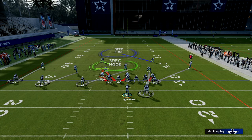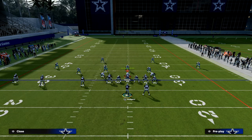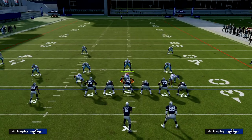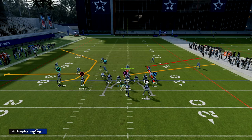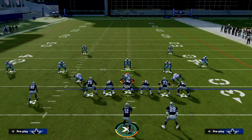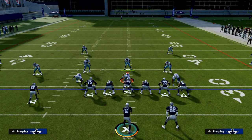Another situation is if they base-align out of a Dollar-type look and put the outside third right there. What you'll notice is we get a man swap when we do the motion. When you motion Waddle across, Darren Waller ends up switched against a linebacker. He wasn't able to beat him right there, but you can high-point everything in this game — it's still effective.